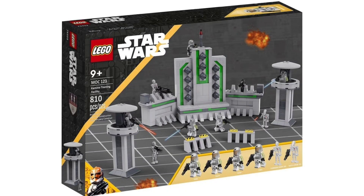Next up we have the Kamino Training Facility, which is basically where clones are trained on Kamino. This would involve the Domino Squad, a squad we get to see in the Clone Wars while they are training to become clone troopers. This set includes Echo, Heavy, Cutup, and Fives, along with two Commando Droids and two B1 Battle Droids.